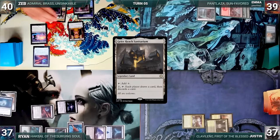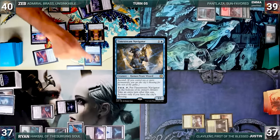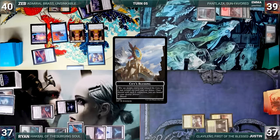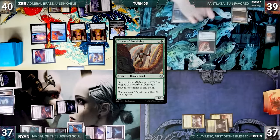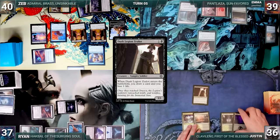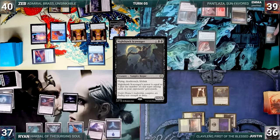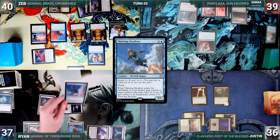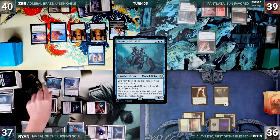Zeb draws and plays a Gaea's Cradle Sanitarium. He recasts Corsair Captain, creating a Treasure, and Timestream Navigator, gaining the city's blessing. Emma draws and casts Drover of the Mighty and passes. Justin draws, plays a Swamp, recasts Dusk Legion Zealot losing a life and drawing a card, then casts Nighthawk Scavenger and passes. Ryan draws, plays a Forest, casts a Kicked Thieving Skydiver gaining control of Zeb's Arcane Signet, then casts Emperor Mihail II and ends his turn.